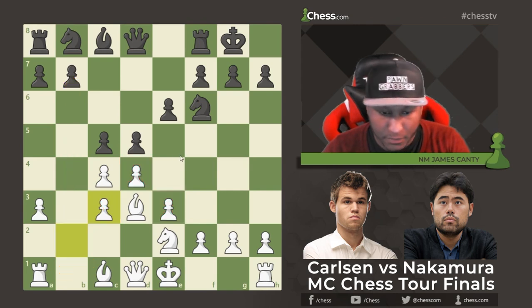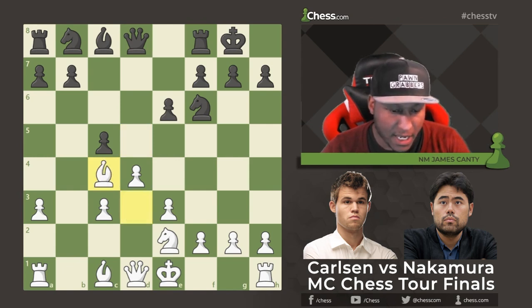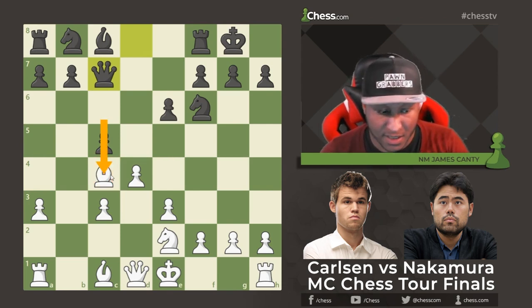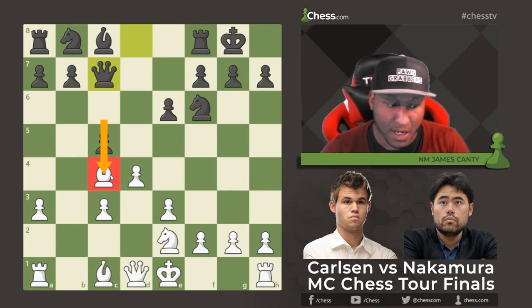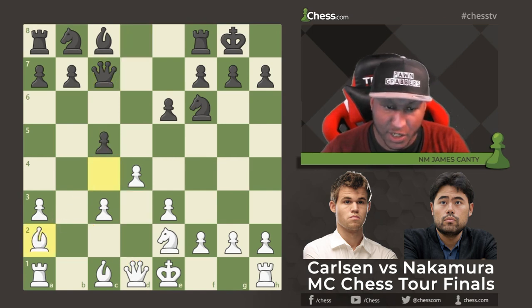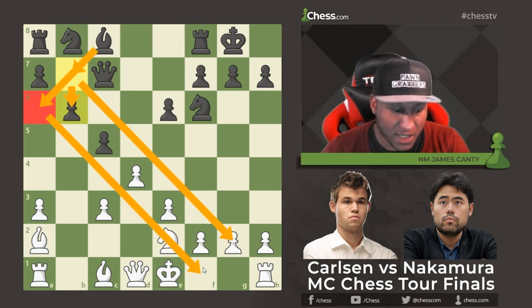After d takes c4, which is a tempo because we have to recapture, Bishop takes c4. Then Queen to c7 from Nakamura, attacking the bishop — loose pieces lose games, and this piece is undefended. You want to defend it with Queen d3 or Queen b3, or just get it out of the way. Magnus chose Bishop a2 to get out of the way.